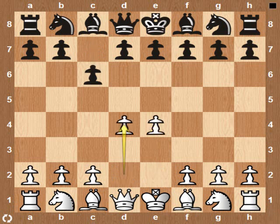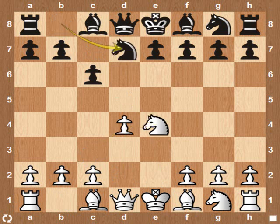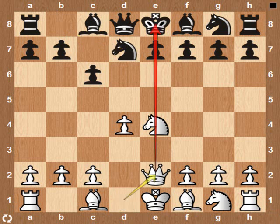The Caro-Kann defense — the classical. Black intends to play his King's Knight to f6 to challenge White's Knight in the center. Queen to e2. Black must be careful. Ever so diligent.